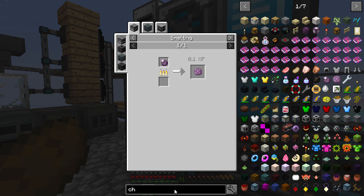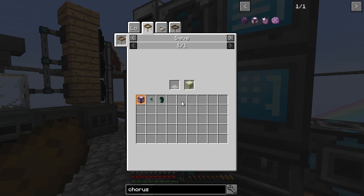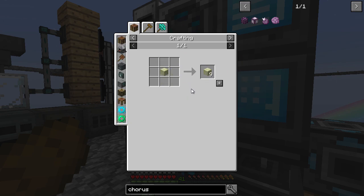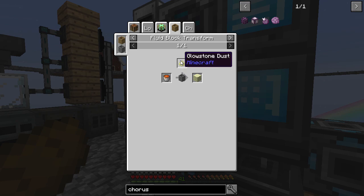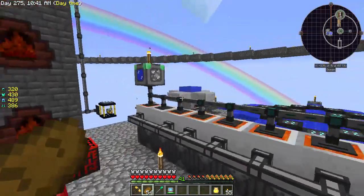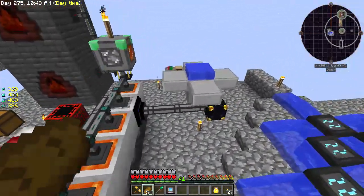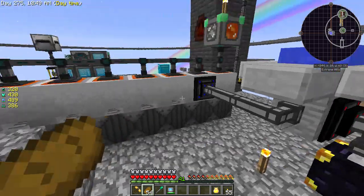So I had a little look at how to do this, and chorus flower you get from crushed endstone. So we need to go back to our sieving days. First of all, we need to actually make some endstone. The easiest way is a stone barrel with lava and putting glowstone in there. You can see here another barrel that is just for obsidian, so we're probably going to do another one of these.